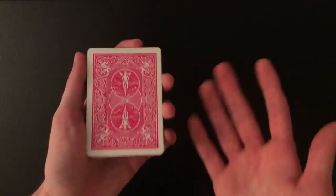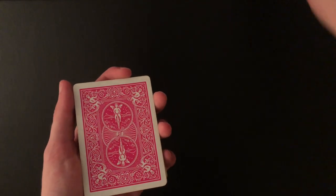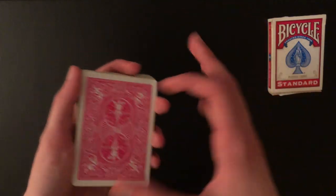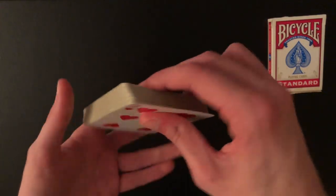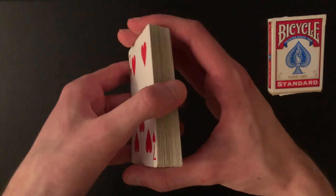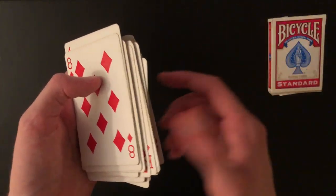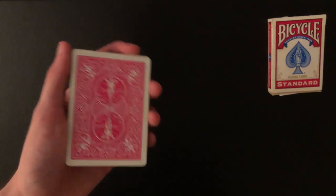Now that you know how to use the crimp control, I'll show you the trick from the performance. All you need is a card box and a deck of cards — it's completely impromptu. First, shuffle the deck and glimpse the top card. I have a seven. I can use an overhand shuffle control: shuffle the cards, find a card I like, thumb that one card off, then shuffle the rest on top. Now that card I peeked is on top, and I remember it's a seven.